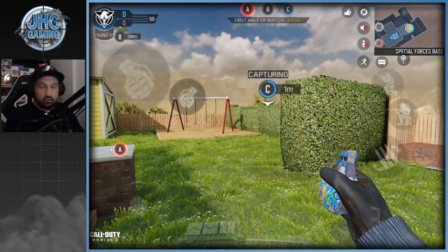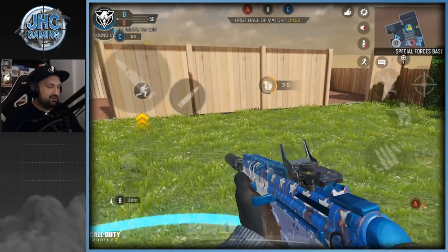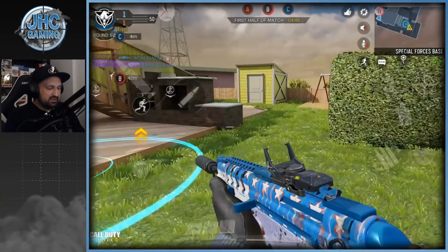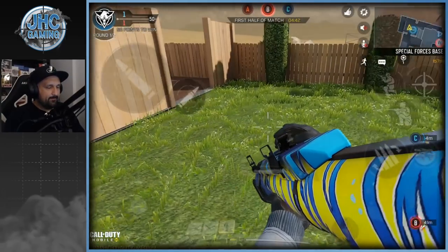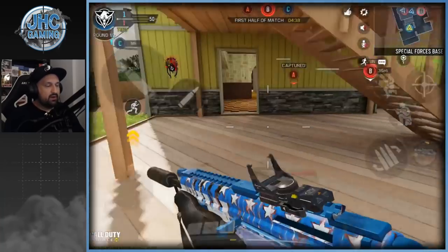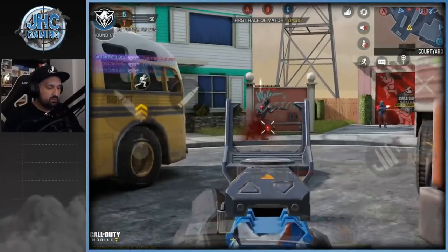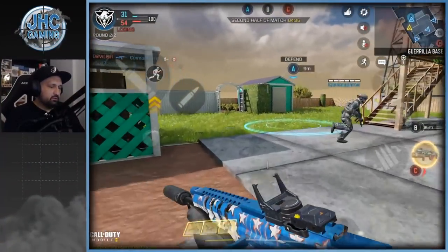By the way, we also got a brand new frag grenade — it's actually a water balloon or something, so it does splash water when it explodes. And we got a brand new rocket launcher also. I guess it's okay, I don't know if you guys use SMRs, but it looks pretty good. Alright, so we're gonna go get some kills and show some action.